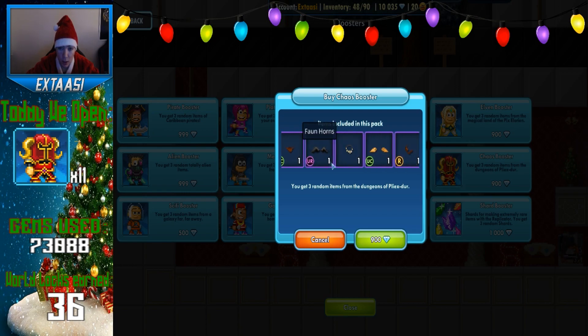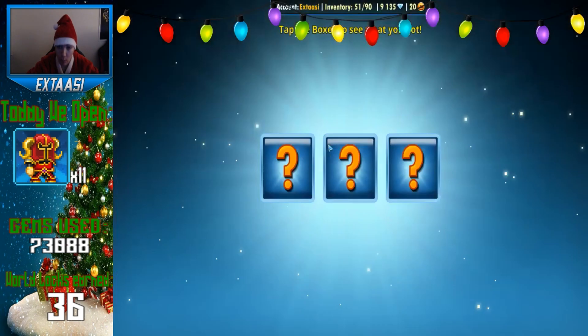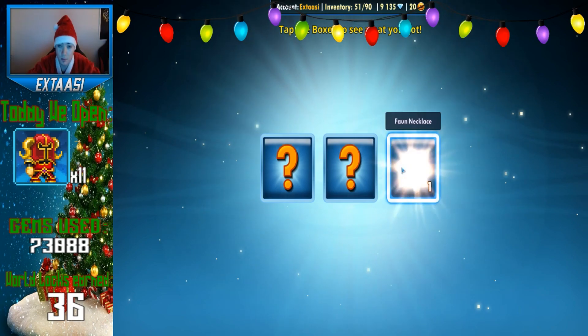What else do we have in here? Do we have anything from faunhorns? We have Blood Lord Hood — that's legendary too. And then we have Throwable Axe. Hopefully we are going to get something that we can sell for profit. Let's go!